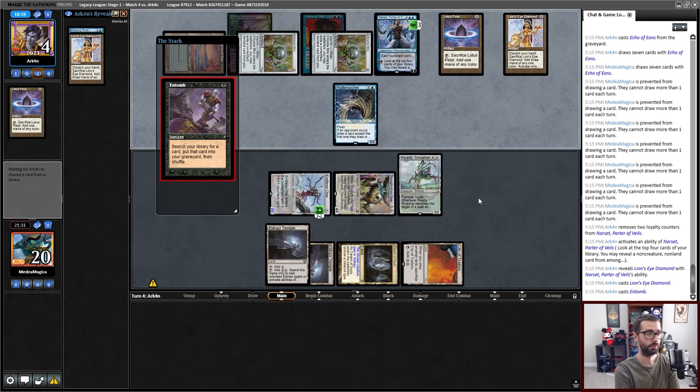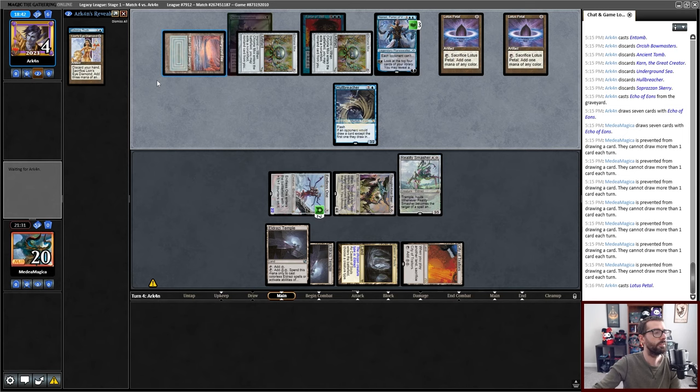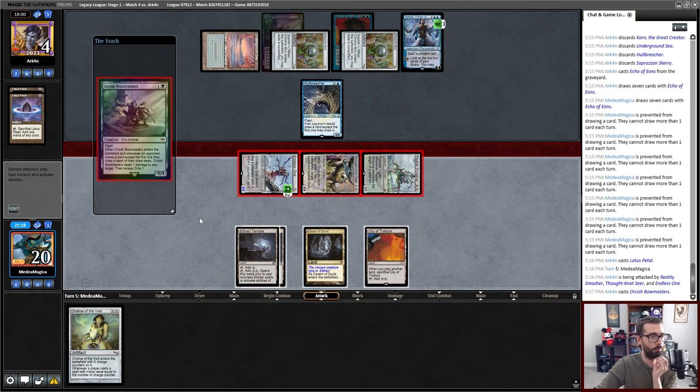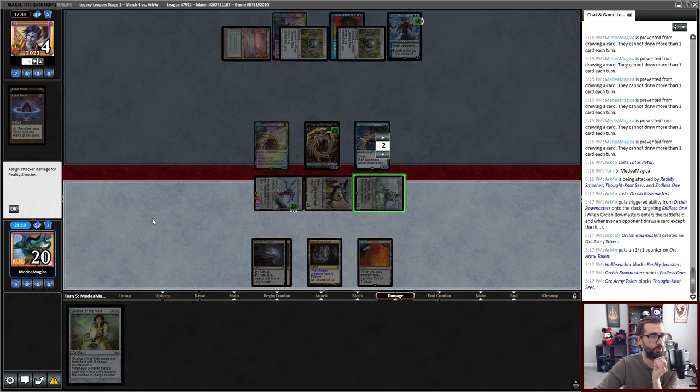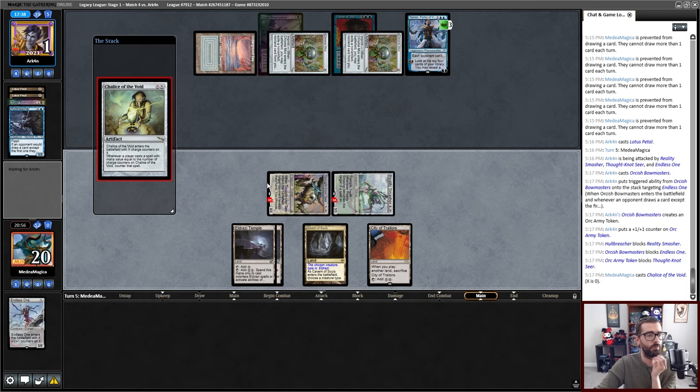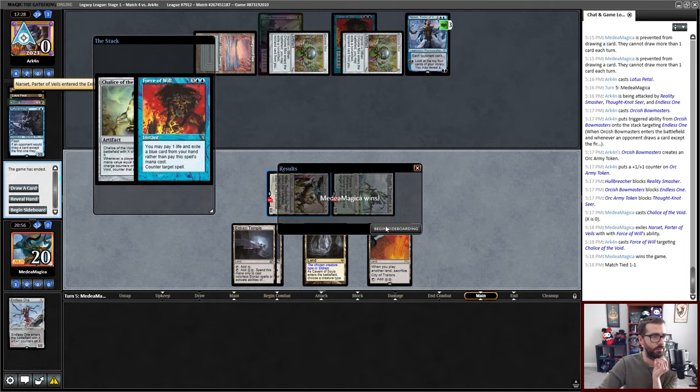There was a Karn in hand — how many of these things are in exile by the way? Three. Now Chalice is not bad. We're just sending that face here. Bowmasters. This puts my opponent to one. I just put this on zero to stop future artifact mana. I can't put it on anything that stops Karn. Force of Will doesn't get this, but Force of Will does get this kind of. So now I know Bowmasters is a thing, so I can consider leaving in Dismembers.